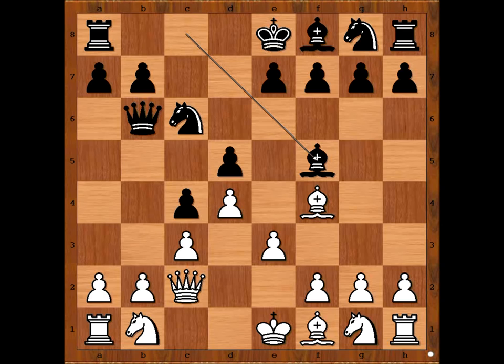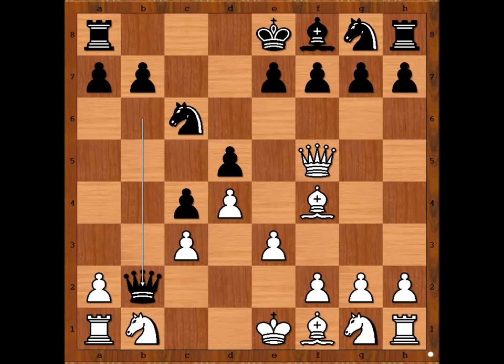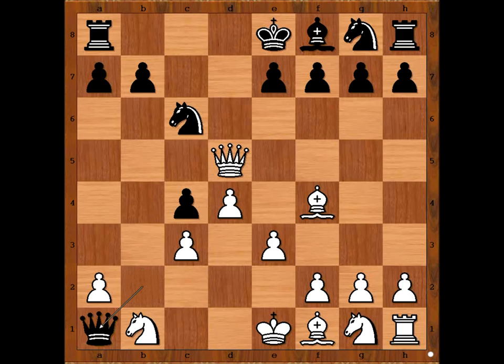Nikola Sedlak captured the bishop, allowing queen takes pawn on b2. White is going to lose the rook. Queen takes on d5, queen takes rook. White has only one good move in this position — queen to b5, defending the knight and attacking the pawn on b7.